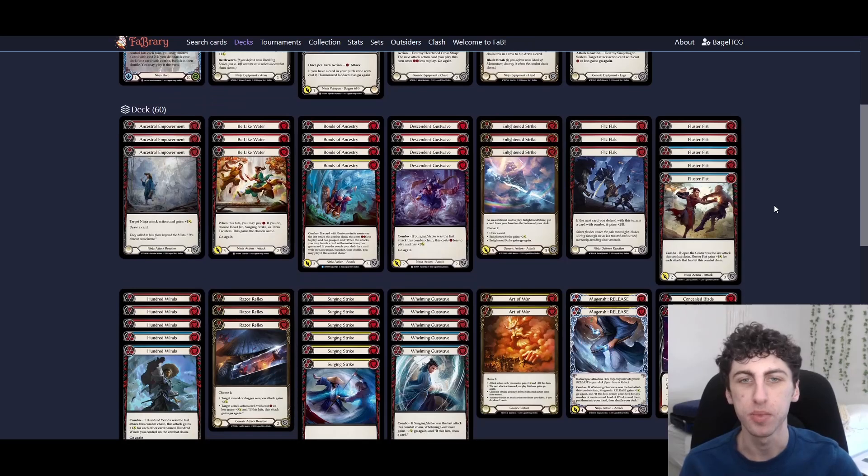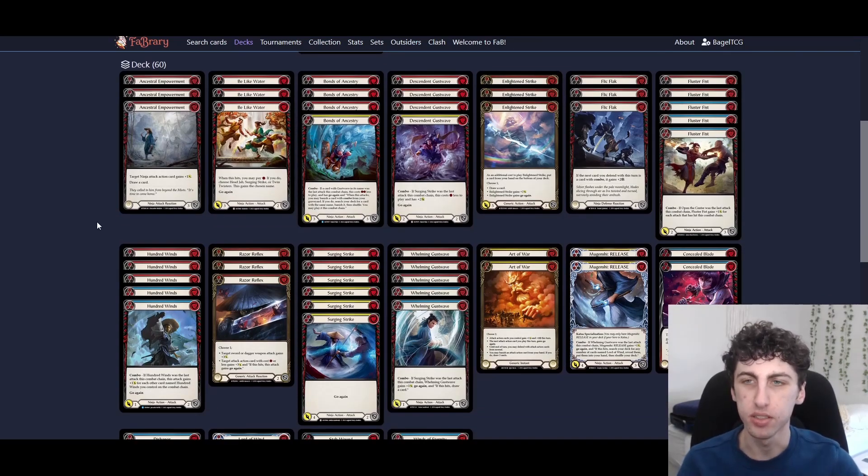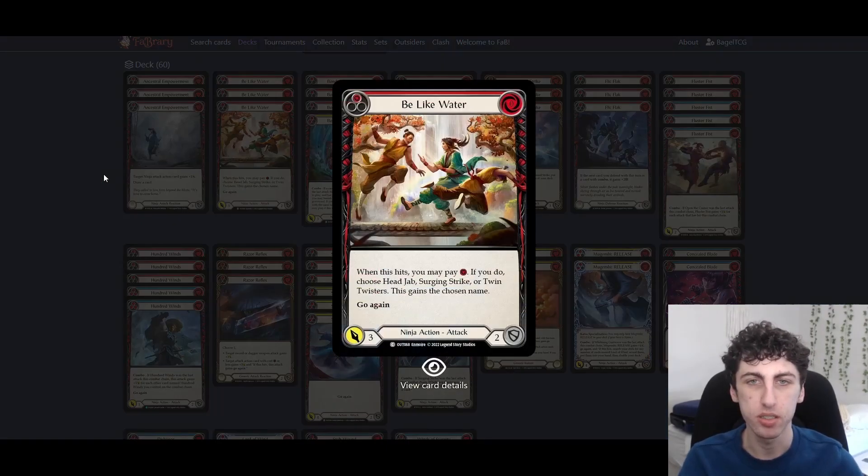You could play Breeze Rider Boots here — I've been switching back and forth and honestly I'm not sure which one's better. Let's take a look at the main deck. We're playing three Ancestral Empowerment — this card is amazing. It gives something plus one, a ninja attack plus one, and draws a card, so it basically doesn't cost you anything. It's just free damage and it'll often be the breakpoint to trigger Katsu or Mask of Momentum.